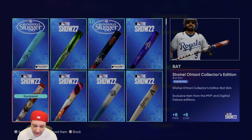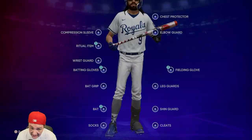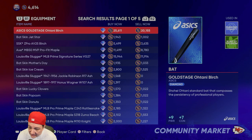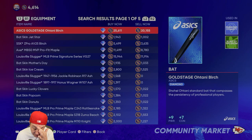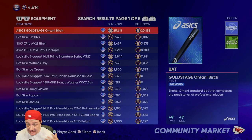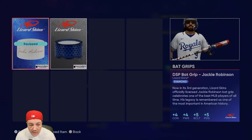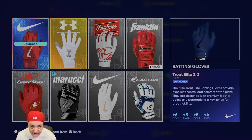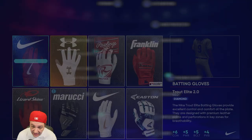We got the socks from the Jackie Robinson program. For the bat, I use the Shohei Ohtani bat from the pre-order. If you don't have it, the bat you want to save up for gives plus nine power and plus seven contact — you could even consider using that one over the Shohei Ohtani bat. To me, that is the best bat in the game outside of the Shohei Ohtani bat.